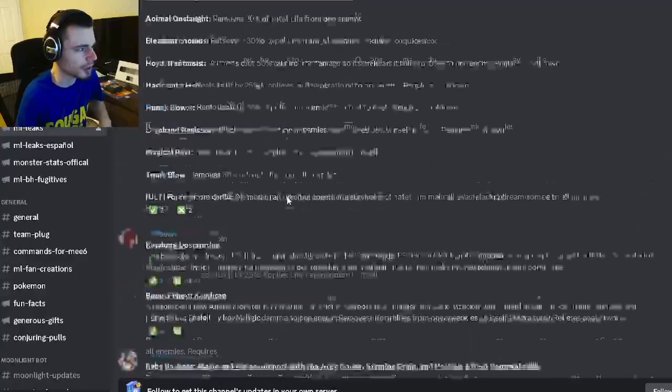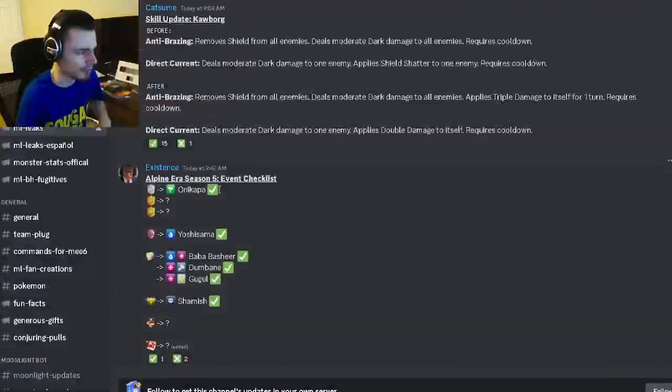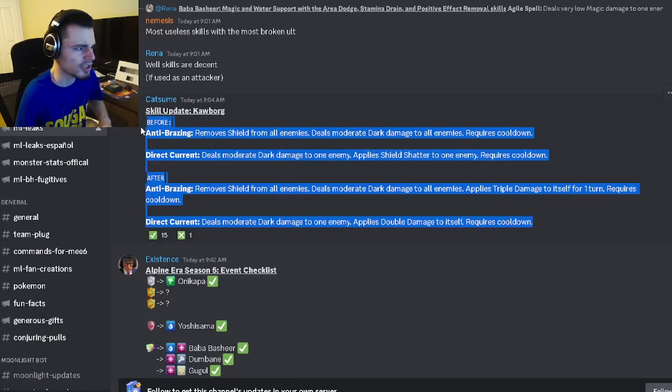And apparently we also have some skill updates for Coborg, which is a monster we looked at in one of my last videos. The first move removes all shields from all enemies and deals moderate dark damage to all enemies — that's what it used to do — but now it also applies triple damage to itself, which is a very good change. And then the next one, instead of applying shield shatter to one enemy, it applies double damage to itself, which is also a really good change. Both of these changes are just very, very good and they'll make a much better monster.